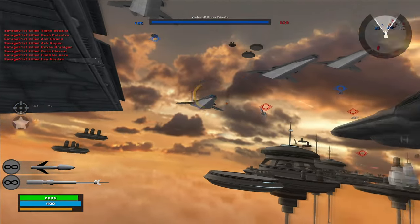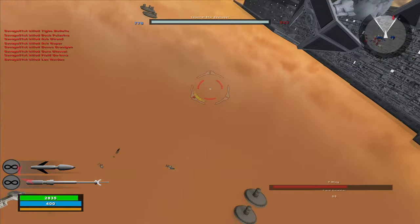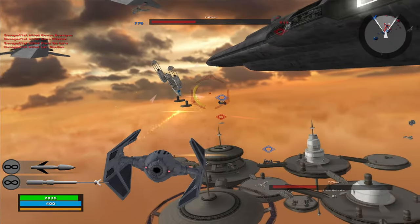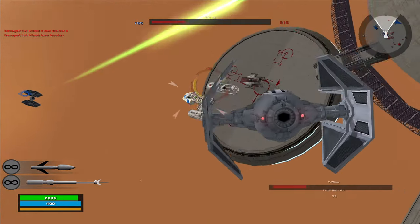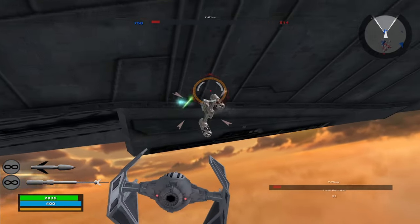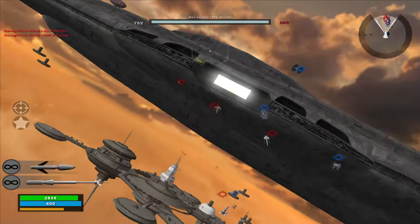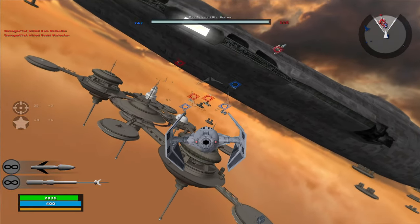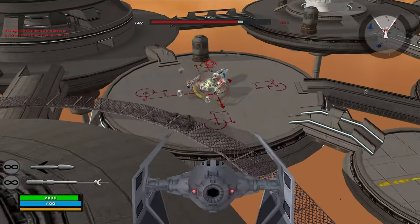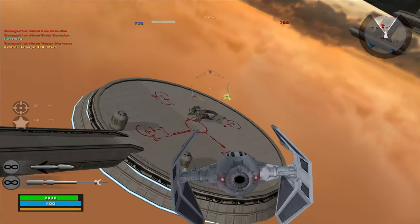We got the Y-wing! Another one. We're losing the battle on the ground though — our numbers have been depleted. Most of the units are pretty stock, pretty regular stock units, but Vader has been altered a little bit. I'll show you in just a minute. We took out that Y-wing before he even took off, same thing with the A-wing.